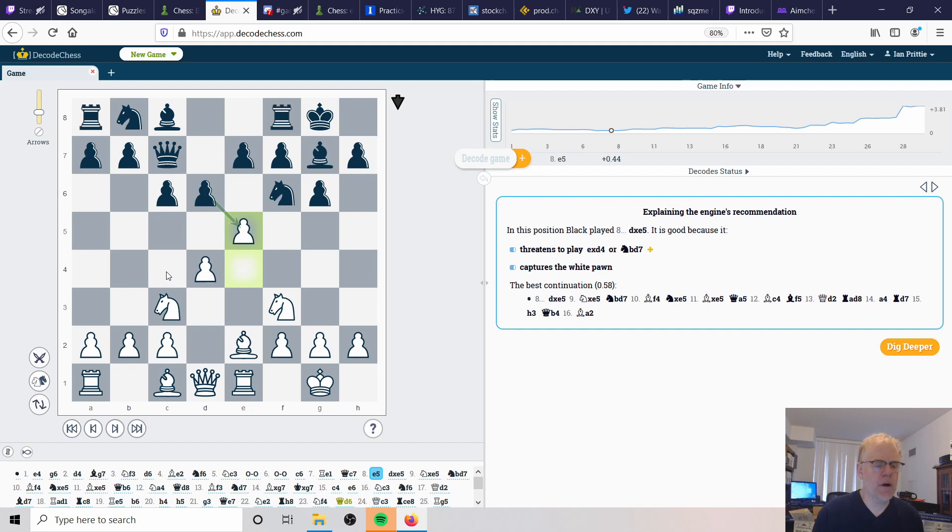C4 might have been another possibility earlier - to control d5, you always want to think about control over the center squares in the opening. That would have allowed the queen to potentially get out of the line of fire. Tori may be thinking of getting the rook to c1 to directly oppose the queen. This e5 move is signaling why black's slow development of the knight is such a problem - had the knight been on c6 it could have been attacking the e5 square. But without that, Tori takes advantage and pushes.